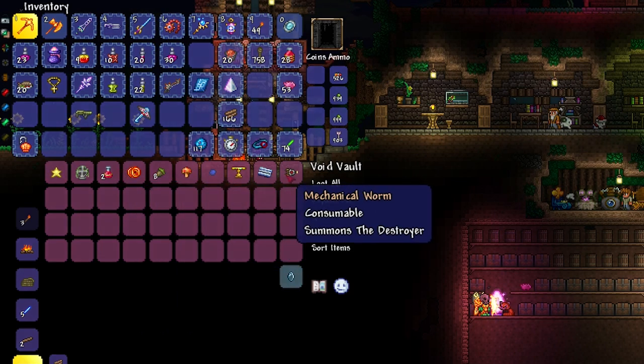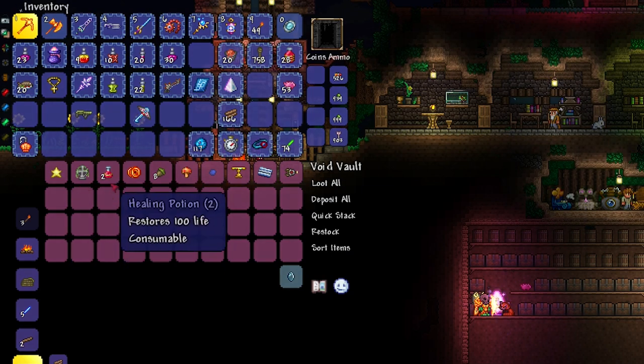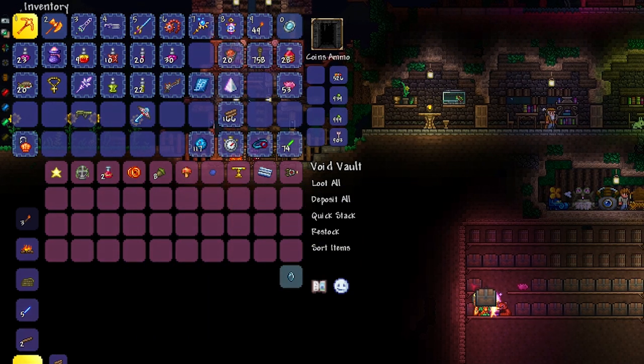Just so you know, this cannot be exploited with Journey Mode items because Journey Mode characters can't go into non-Journey Mode worlds. Finally, the void vault has the same inventory size as a chest — it is 40 slots, the exact same as a chest.